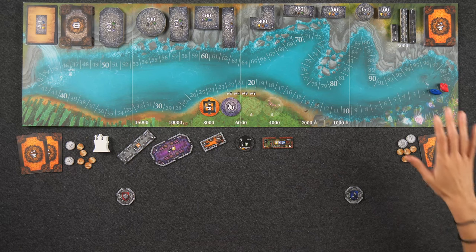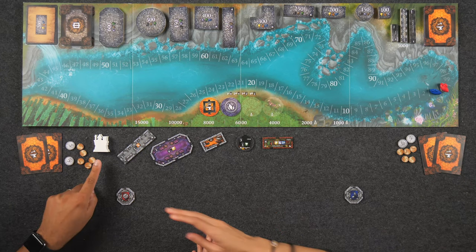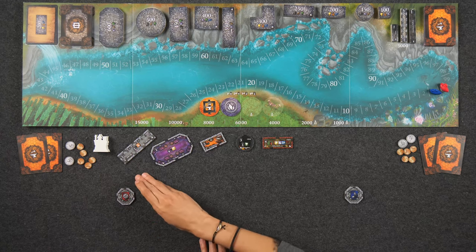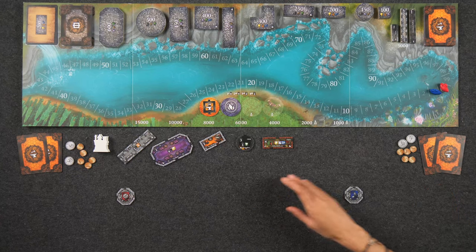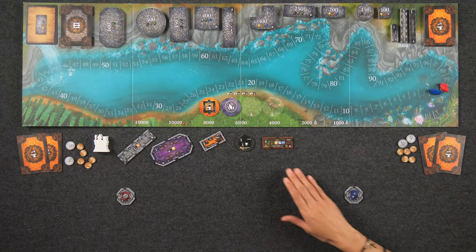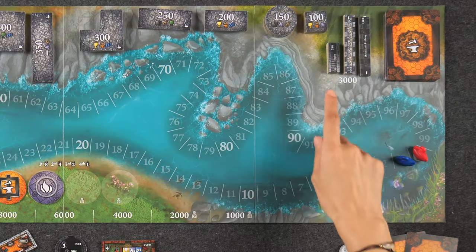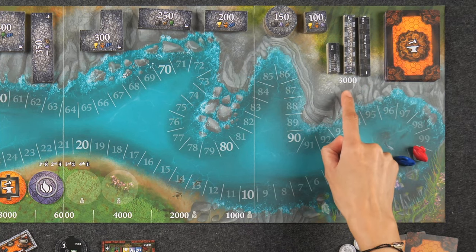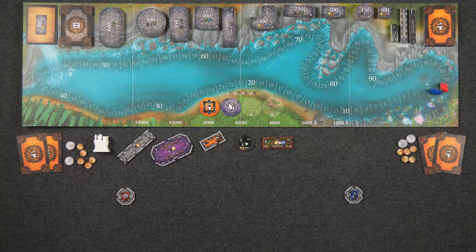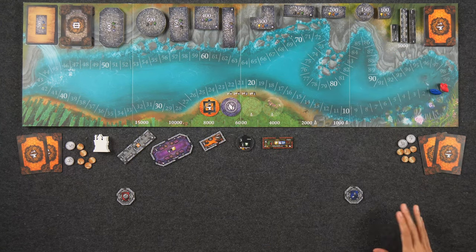Once all players have taken a turn either purchasing a tile and placing it in their castle, or passing to take the 5,000 coins, then at the very end it becomes the master builder's turn. But the difference is if the master builder decides to purchase a tile, they pay all their money to the bank. Since Naveen priced out all these rooms, it is my turn first to purchase a tile. I could either purchase one of these, or instead purchase either a stairway or a hallway tile for $3,000.